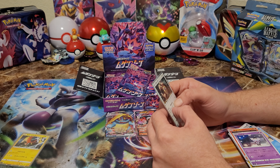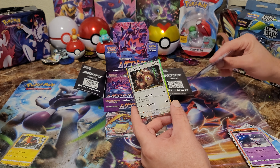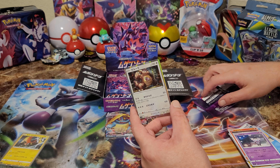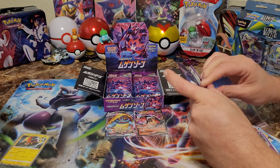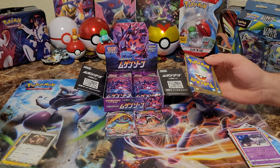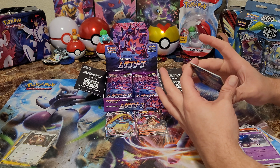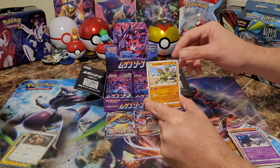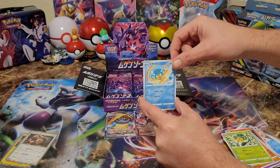Oh, look at the hollow — is that a Kangaskhan? Yeah, it's Kangaskhan. Old school. Nice. Better know the first 150 at least. Good call out there. Oh, that's that crisp Mountain Dew Zero. Let's see what we got.